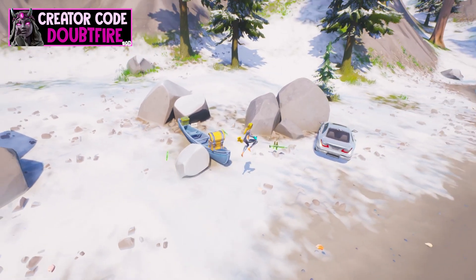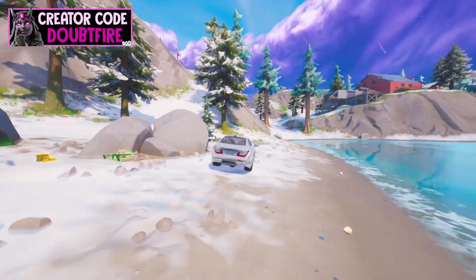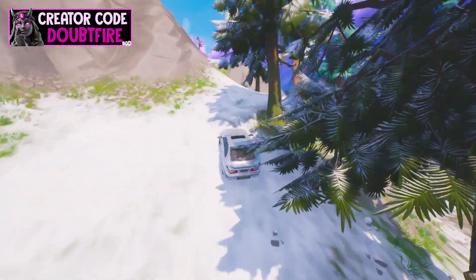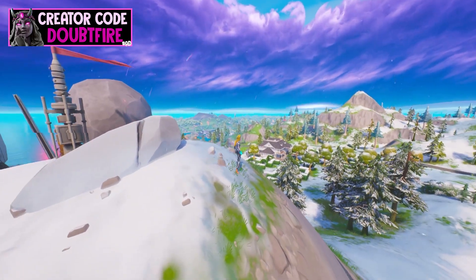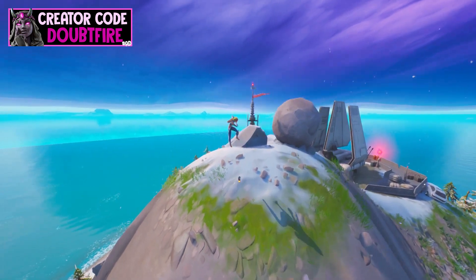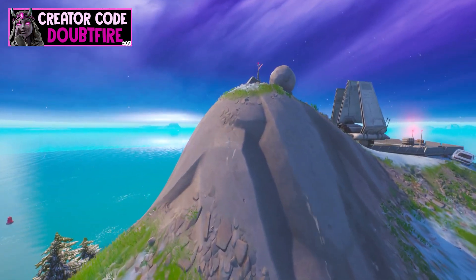Once you go ahead and find a shadow bomb, I recommend going up somewhere super high in the map or somewhere as high as possible. The key to doing this is making sure that you don't really stay foot on the ground. Once you get somewhere high, just go ahead and place the shadow bomb on you. Just bounce and basically not touch the ground.